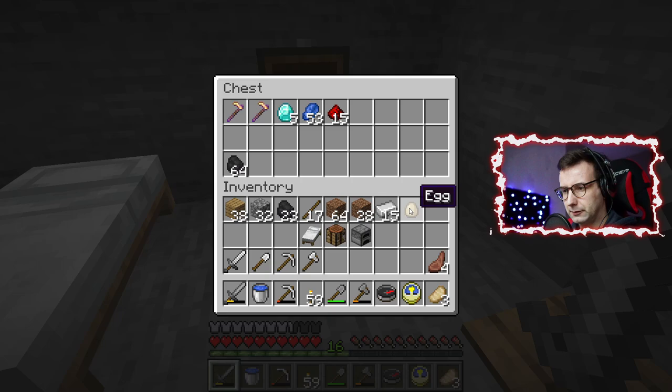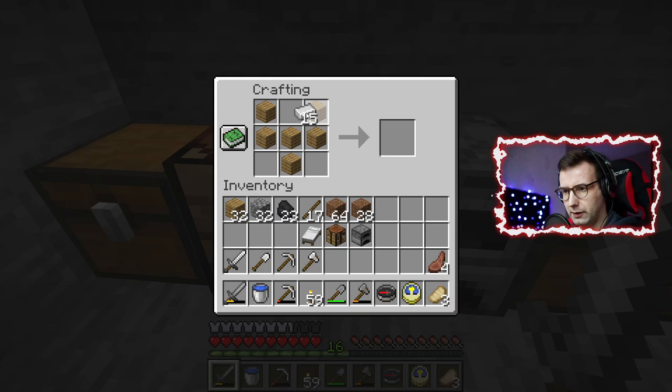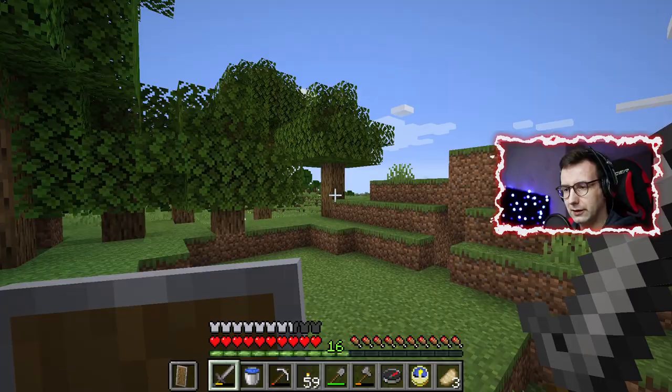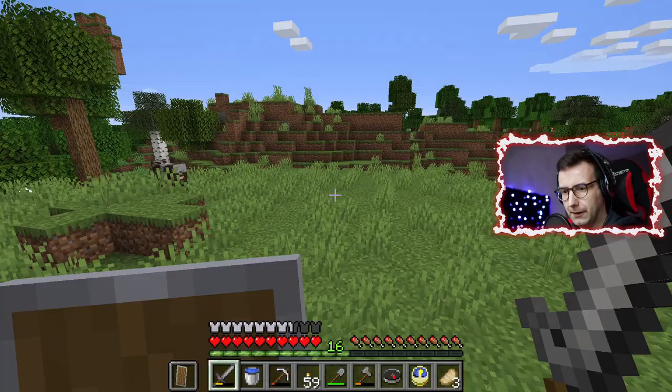The shield should be something like an A-shape with an iron — yes, it is! Great. And now I can move forward, so we can go and explore our map. I think the pillager was somewhere in this direction, so let's go there first.